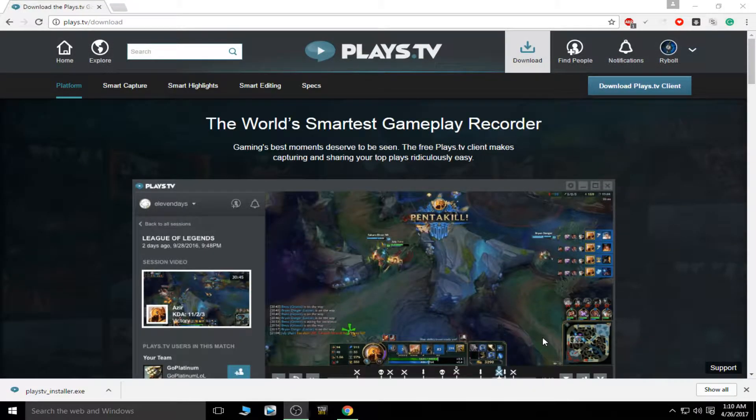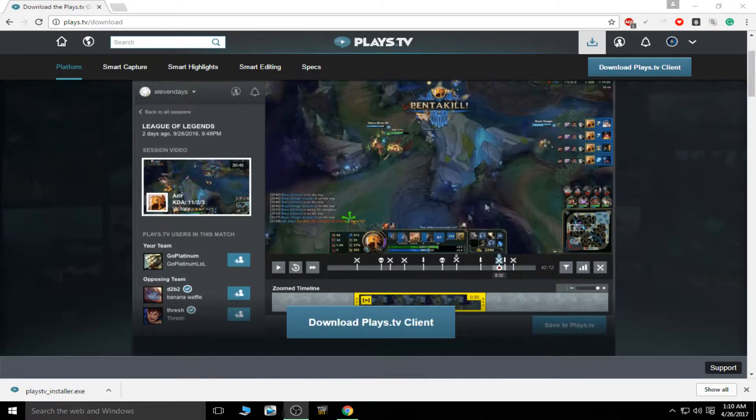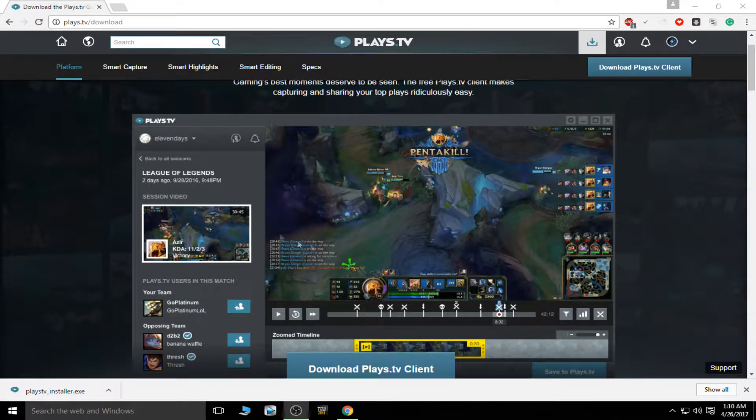We're going to jump back to Plays.TV on their website to the download, where you can take a quick download of the quote-unquote world's smartest gameplay recorder. Here's what the client is going to look like. On the top left, it's going to have your profile, and you can actually upload these to their website where other people can give them likes, follow you, stuff like that.